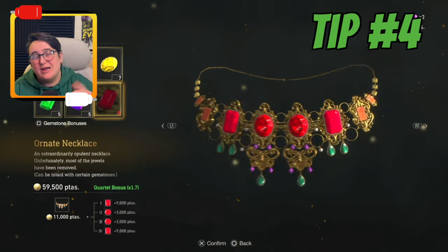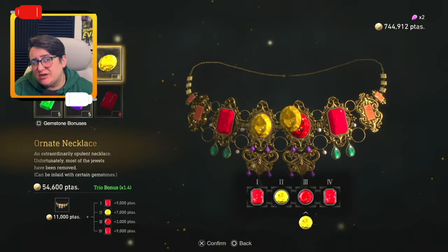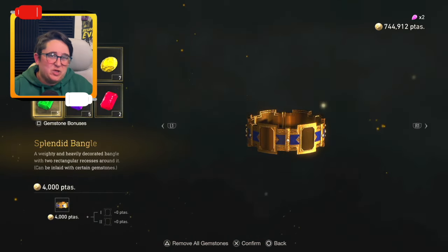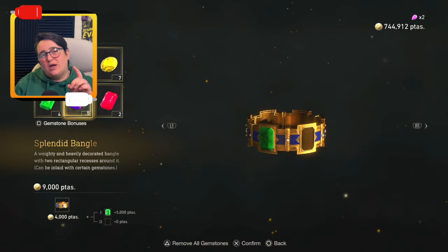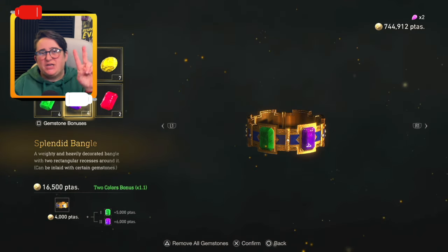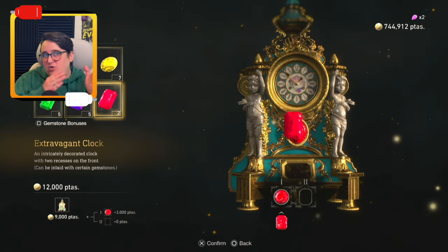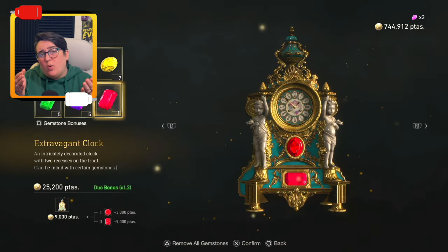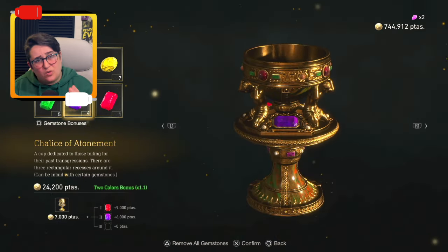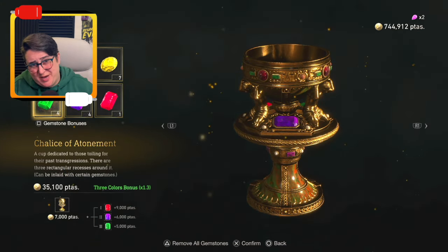Tip number four: save up all gems and treasures with gem slots to sell at once. Different combinations of gems will give you a bonus. The best way to think about treasures is like you're playing poker. For example, one of every single color or all of the same color will net you a bonus, just like two of a kind or three of a kind will as well. On treasures like the crown that have square and circular gem slots, you'll want to use either all one color with red pearl and rubies, or one of every single color.